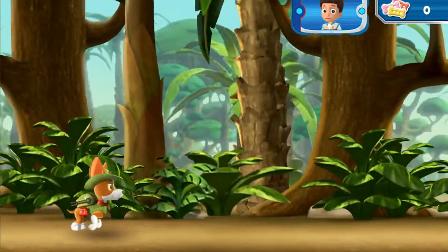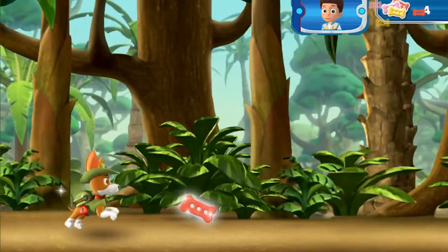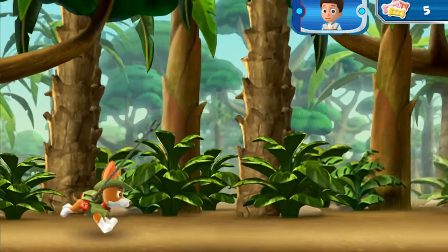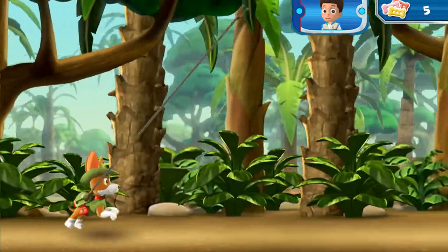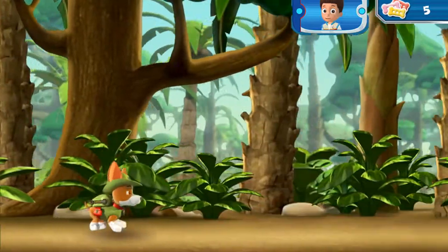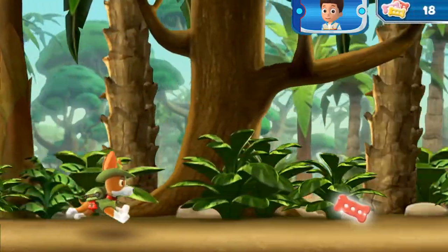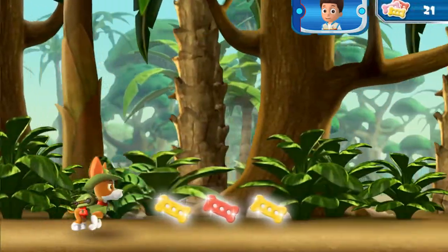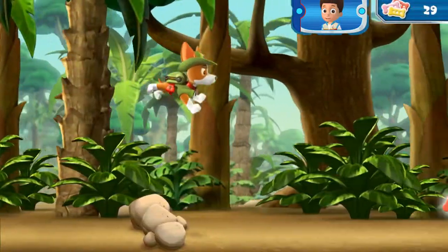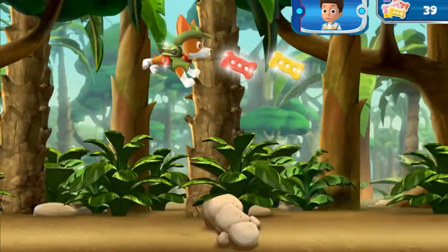First, Trekker needs to swing over to the ancient temple! Help Trekker swing through the jungle! Collect pup treats along the way to keep up his energy! Tap the screen to help Trekker launch his cable and swing into action! Watch out for rocks and other obstacles in the way! Swing over this one! When Trekker starts to fall, tap the screen again to keep him swinging through the air!